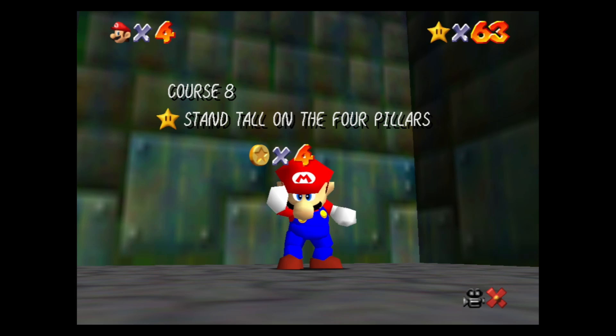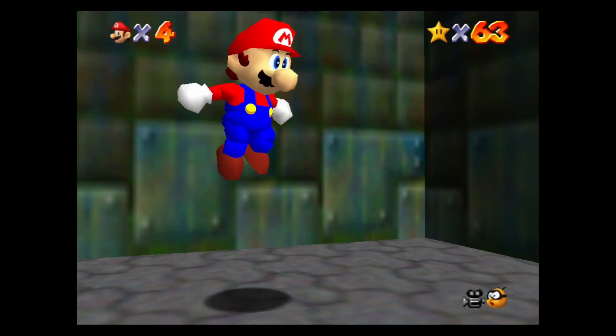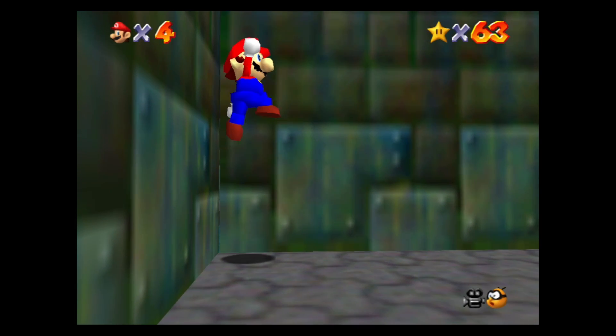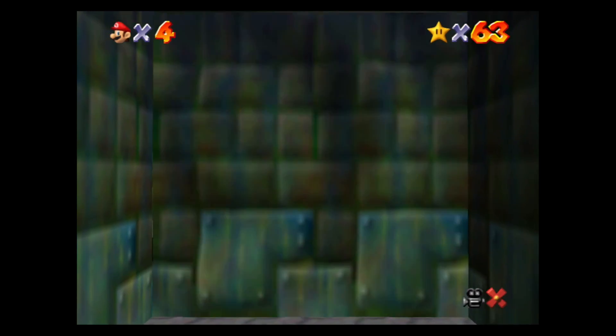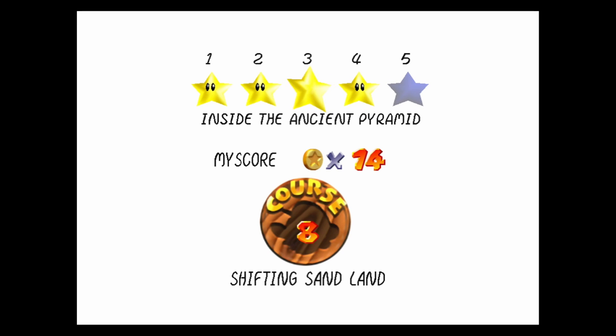There is mission number four, Stand Tall on the Four Pillars. Like I said, standing tall on the pillars only grants you access to Iroch. I think the level should really be called something else — perhaps we had 'Inside the Ancient Pyramid' which was mission number three, which sounds a lot more interesting and more related to fighting Iroch than Stand Tall on the Four Pillars. Maybe the bottom of the ancient pyramid has Iroch and the top has a different star. Something to make Iroch the main focus, but they had to call it Stand Tall on the Four Pillars so you knew what to do.